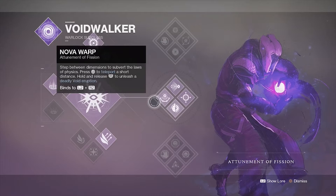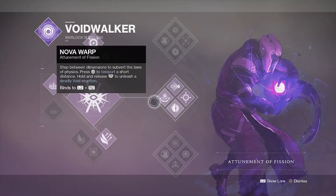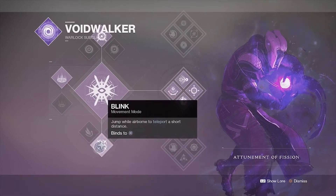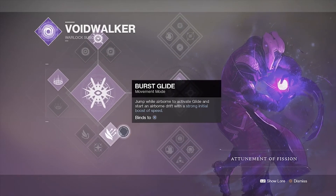Moving on to subclasses, the best subclass in my opinion for the competitive playlist is the Nova Warp, at least for warlocks. You have an overpowered super that's extremely hard to shut down, you have a grenade that can one-hit, and you have a melee that can hit for 160-plus damage. What else could you possibly want in a subclass? For jumps I recommend either burst glide or blink — you can use both but I'd highly recommend burst glide.